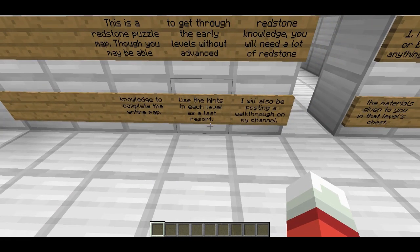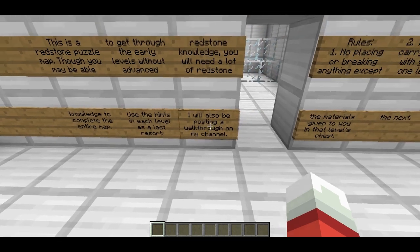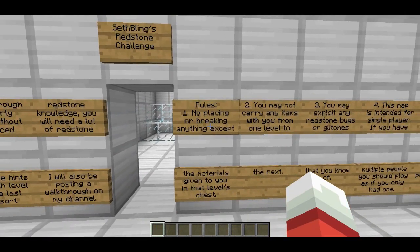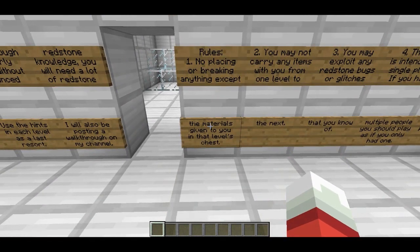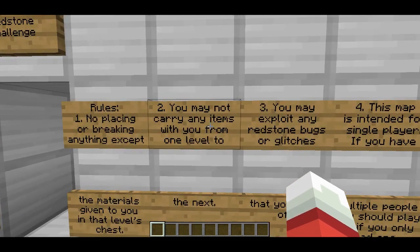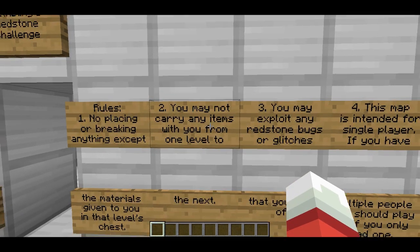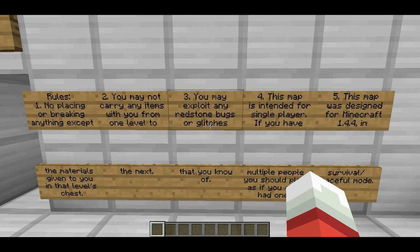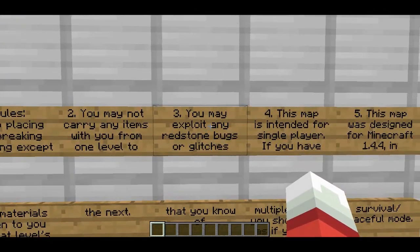Use the hints in each level as a last resort. I will also be posting a walkthrough on my channel in a couple days. The rules are: one, no placing or breaking anything except for the materials given to you in that level's chest. Two, you may not carry any items with you from one level to the next. Three, you may exploit any redstone bugs or glitches that you know of — you may do that.